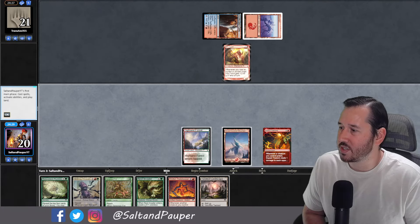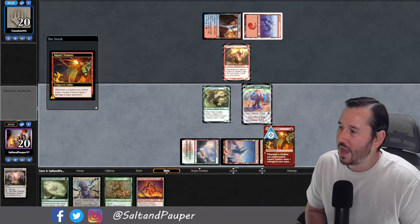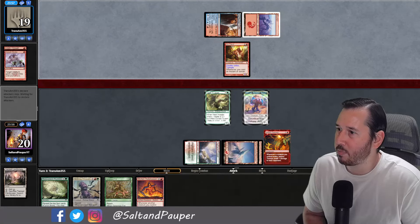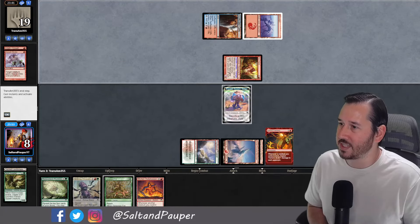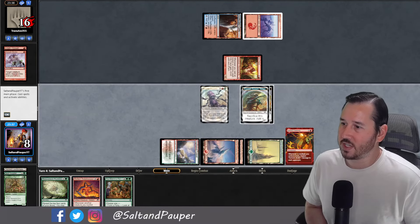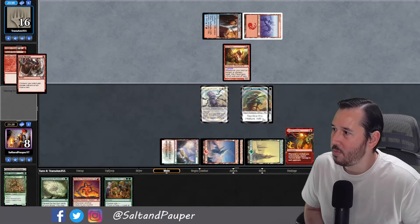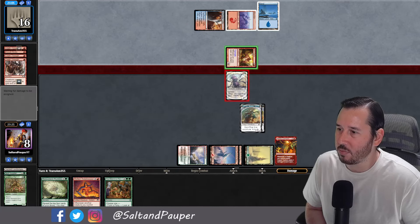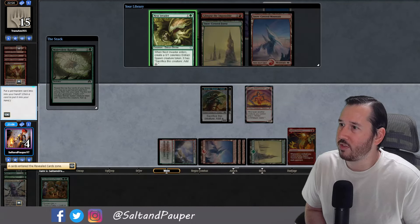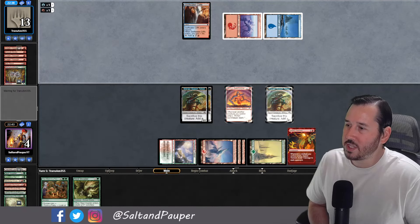Opponent shows us a Kiln Fiend, which is terrifying. We fetch up a land into a Nest Invader, hoping we're not dead. They have Crash Through to immediately give it Trample, then Assault Strobe. So we're going to block here just to mitigate some of the damage — we take a whole 12. We Forest Cycle and Sack into a Writhing Chrysalis, fully expecting to just let this Kiln Fiend eat it. Opponent has double Crash Through into a blue land, but nothing to make it unblockable, so we donate the Chrysalis and go to 4. We play the Gatekeeper into a Malevolent Rumble, hoping to hit another Chrysalis — but we just didn't have it.